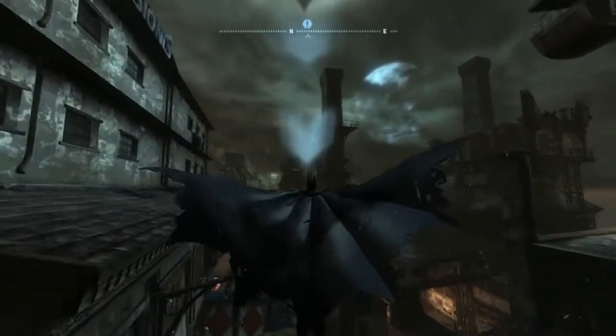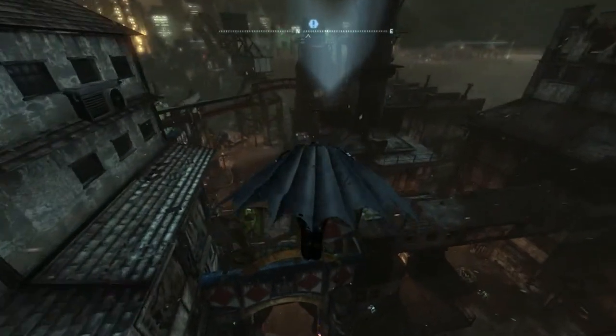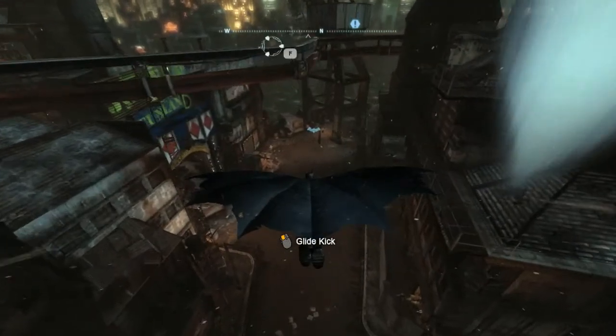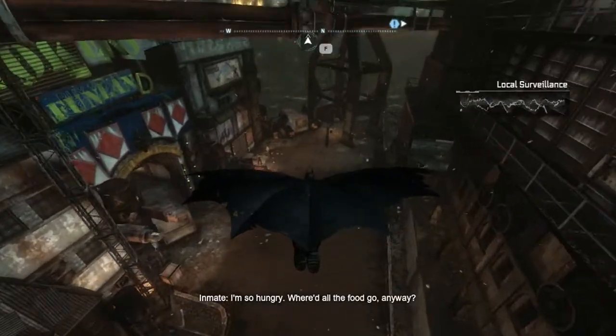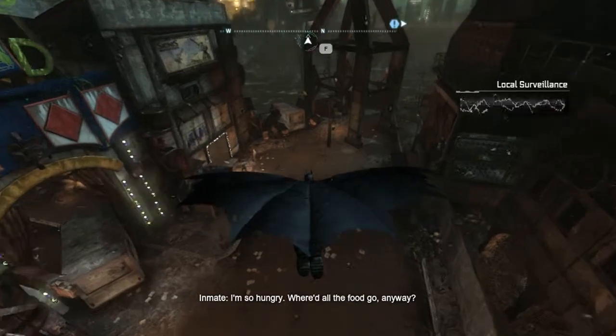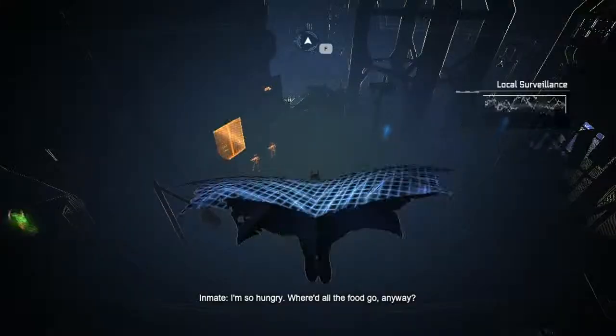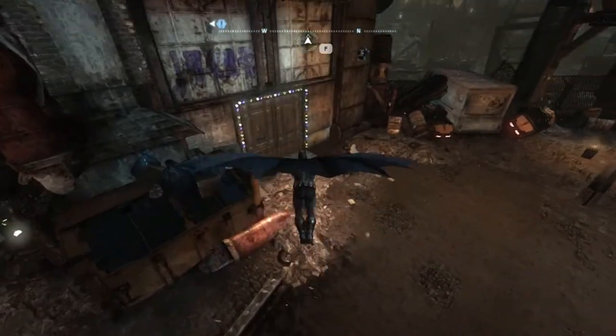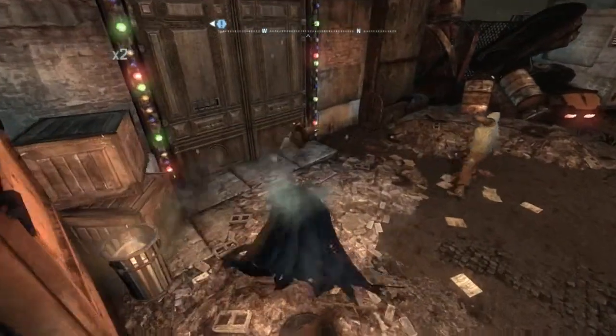The location isn't really specified. You have an area that she is in but not exactly the building. So this should be useful. It's this building here on the left, and we have some company in front of it that's guarding it.